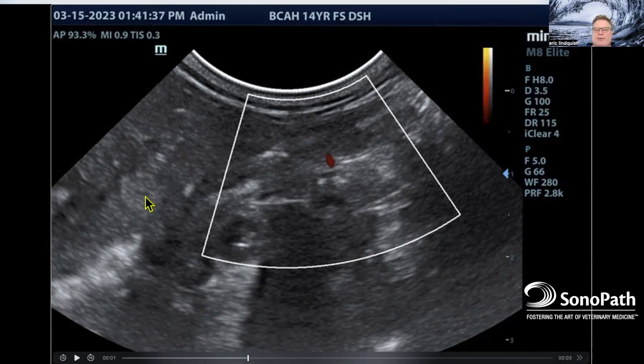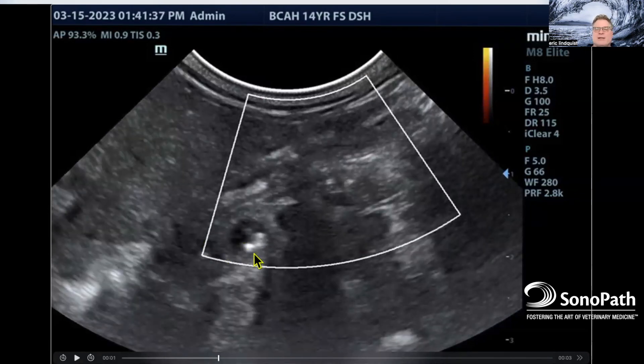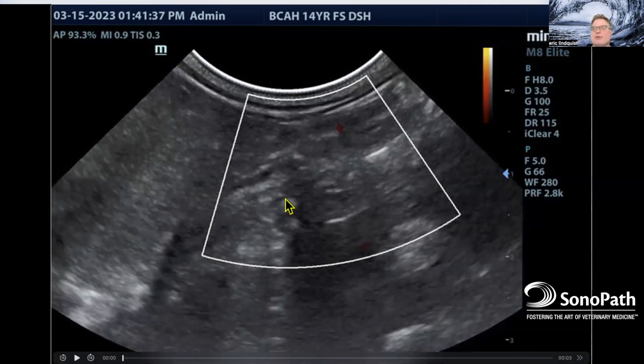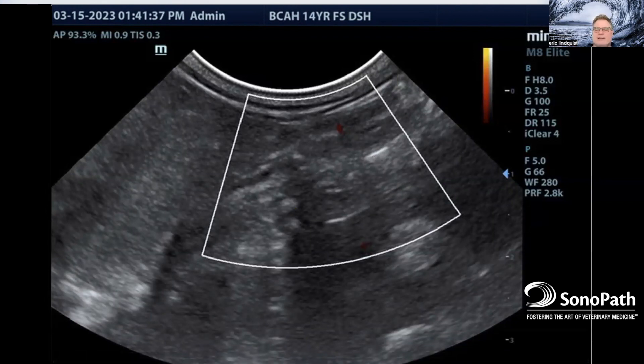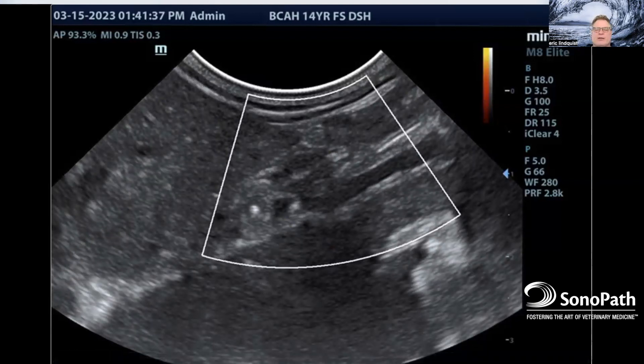You can FNA this or core biopsy it. I would probably core biopsy it because it's very coarse and FNA may not exfoliate well. If you FNA this type of lesion, you want to corkscrew it, maybe even a 20-gauge, to get a good sample. But we know this is a surgical bile duct — go in, take a look, inspect the liver. If it's riddled with mets, that's one thing, but if these just look like plaques or remodeling from fibrosis, the cat's been moving stones for a while. Personally, I'd send this to surgery: inspect the liver, take out the gallbladder, deviate the bile duct through the fibrosis, reattach it to the duodenum, lavage the biliary tree, and always get a biopsy.